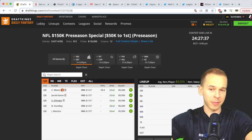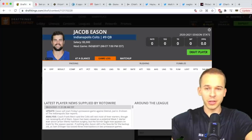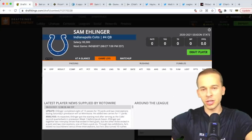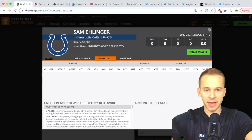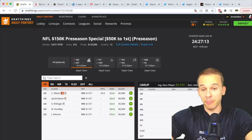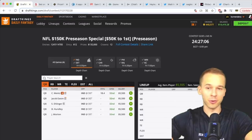If only two Colts quarterbacks play, both are firmly in play. Eason is getting the start and has played well in the preseason. I'd actually rather go to Sam Ehlinger — sure he's struggled with turnovers, but he has rushing upside. He only had two carries for 11 yards last game, but he was a great rusher in college with almost 2,000 yards on the ground. I prefer Ehlinger to Eason if both play a half.